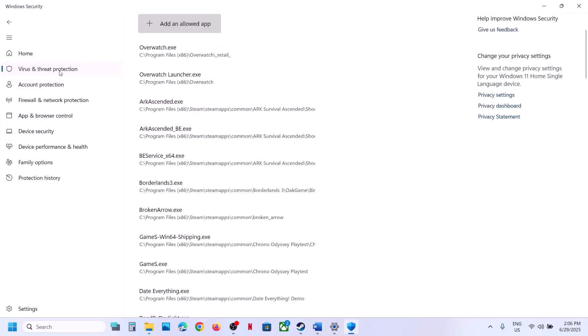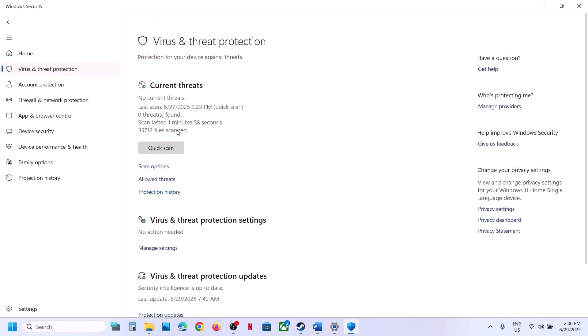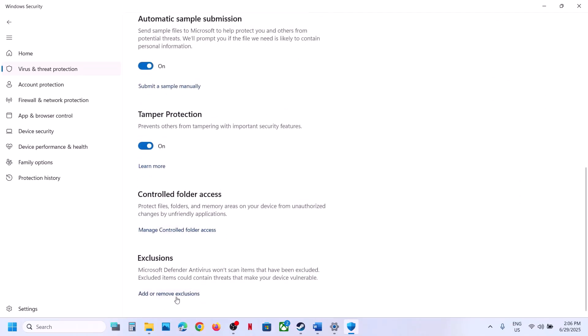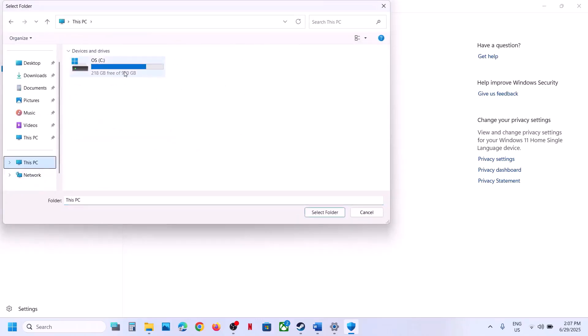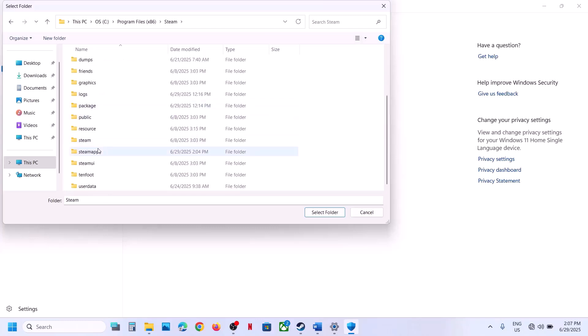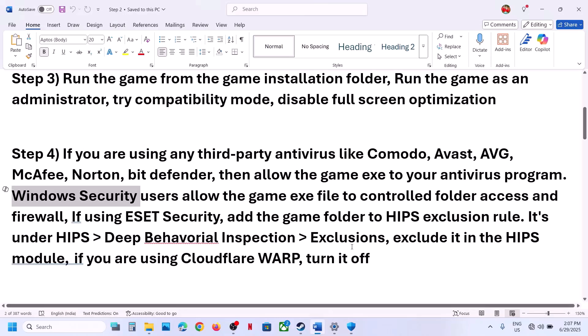You can also go to Virus and Threat Protection, click on Manage Settings, and under Exclusions click Add or Remove Exclusion. Click Yes to allow, click Add an Exclusion, select Folder, go to the game installation folder, open the game folder, and select the complete game folder. Similarly, if you have any third-party antivirus, add the complete game folder to the exclusion list.